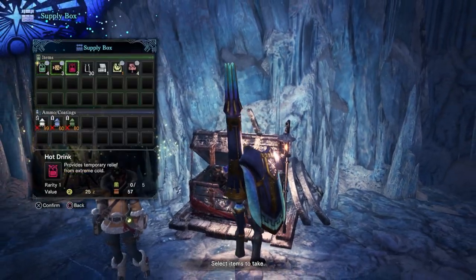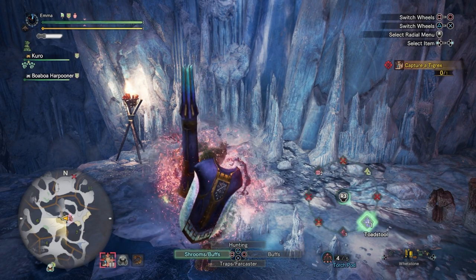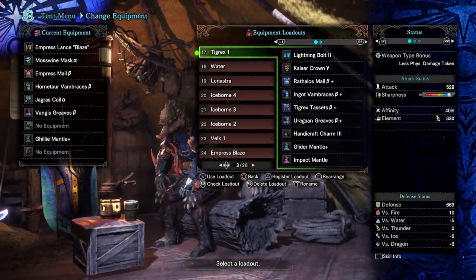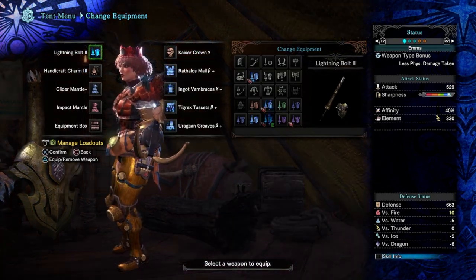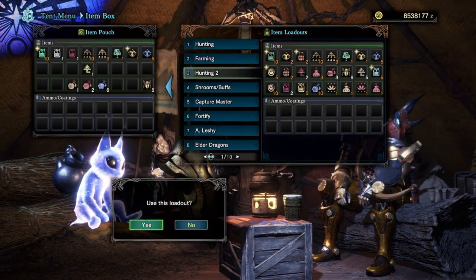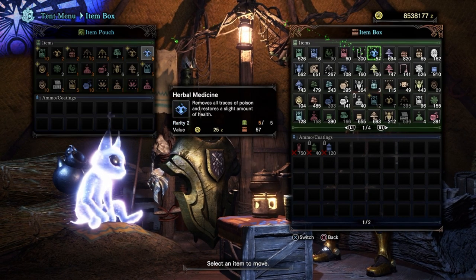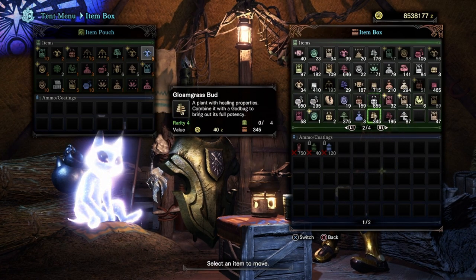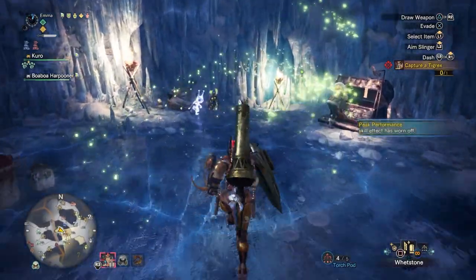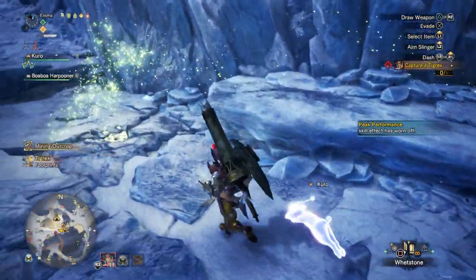Let's grab that - alright, we're all ready. The Tigrex waist piece is really good, I love the slots on it. I'm going to give the pitfall trap another try. I don't have much space - I'm going to take a risk. Let's bring two hot drinks - we should be okay. Tigrex footprints - fantastic!